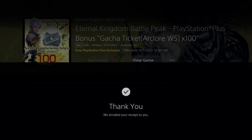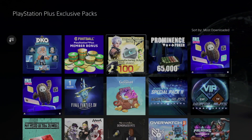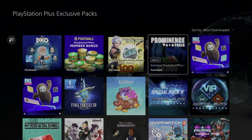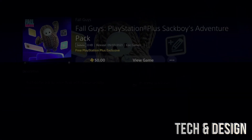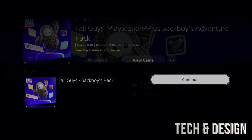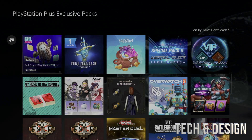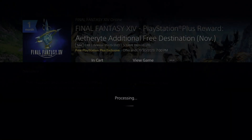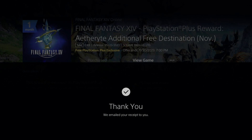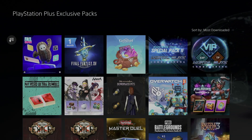We're going over the ones we don't have yet, since some are already purchased. For Fall Guys we don't have it yet, so we'll confirm that. Now, if you notice something is missing, it's most likely because you searched for it directly — sometimes when you search for something it just doesn't come up. The best way is to go into this section and look for the packs from here, because they often don't appear in the search bar.